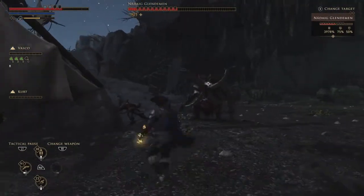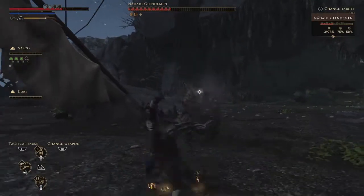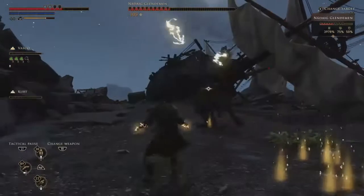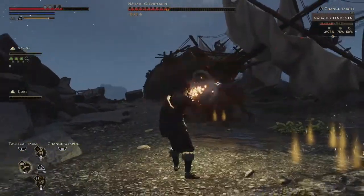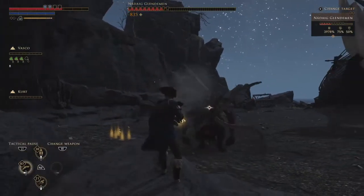There he goes — he's charging. Basically these are the things he'll mainly do: roll under the ground, charge you, shoot electricity at you, glow like a ball. Just like you saw there — just step back and dodge out of the way. Lovely dodge roll, dodging all over the place.